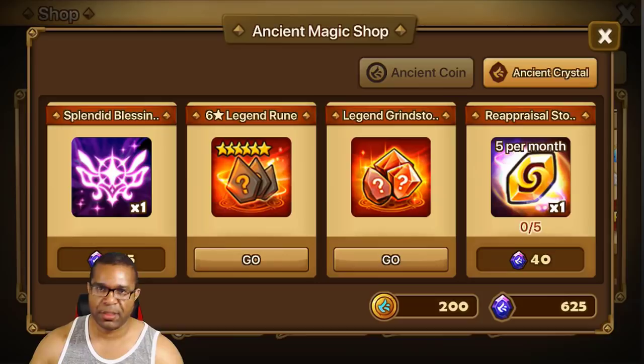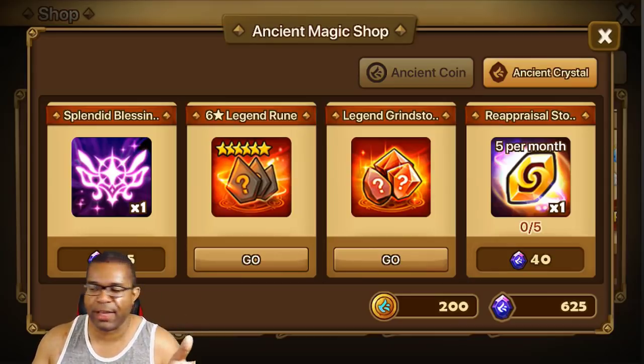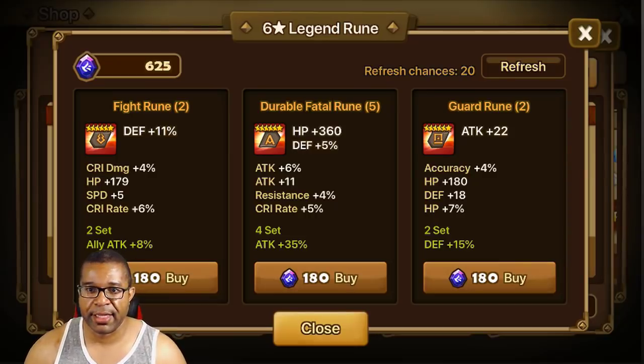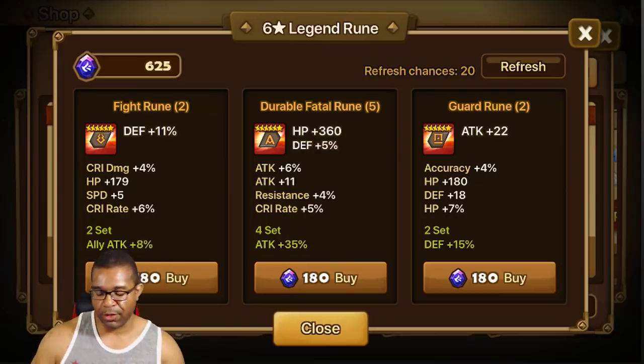Next one up — this is all going to depend on where you're at with your account. I'm sure they're going to do some events down the road where we can obtain these crystals, so even though maybe it costs a Nat 5, I'm guessing we'll have events to get them. If you've been lucky enough to get all Nat 5s that are useful to you, no dupes, then hey, you're good to go. Anyway, let's get into what we planned to do. Legend Runes, Legend Grindstones, and Reappraisal Stones. I'm honestly going to be looking for 6-star Legend Runes. I really, really need some runes — I'm desperate. We're looking for speed or anything with regards to immunity: Despair, Swift, Violent, or Will. Could make an argument for Revenge, but those four are the top priorities.